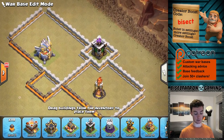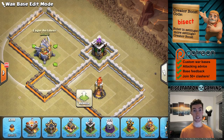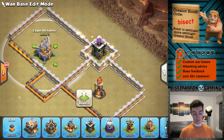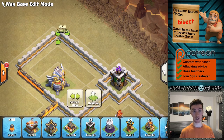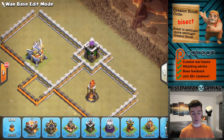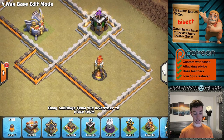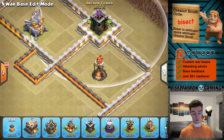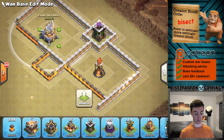Oftentimes the attacker is going to want to open up some of these walls to access the eagle and to get in for a queen charge or just some kind of entry into the base. But by doing this, and also using the non-connected walls on the corners — a technique I've talked about in the past — you're going to draw the super wall breaker right to this compartment. And opening this up doesn't get them much value, because if the queen enters into this compartment where the archer tower is, she still can't reach the inferno or the eagle artillery.